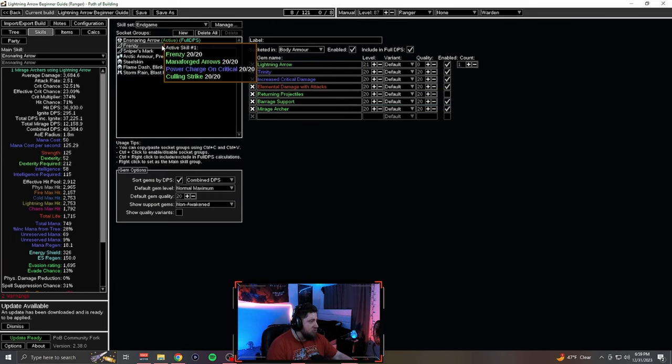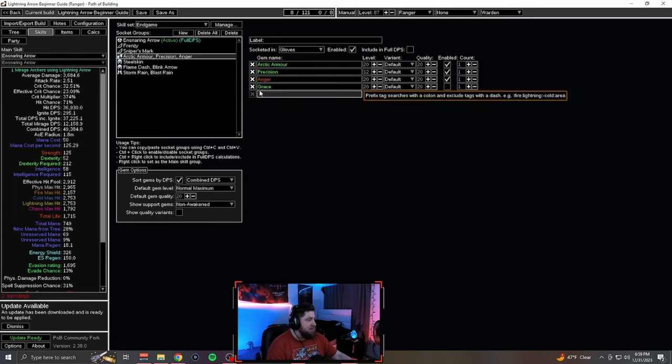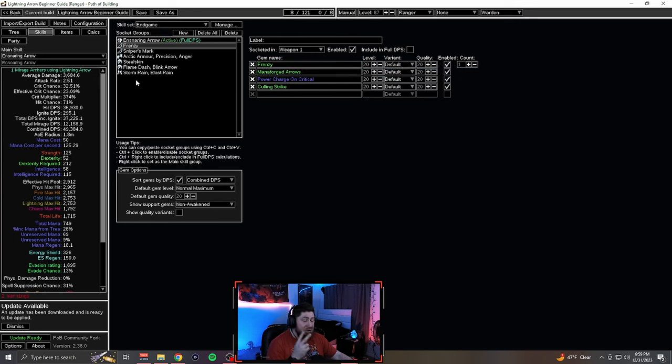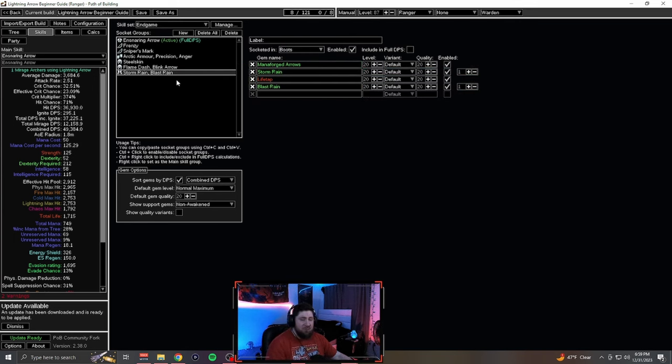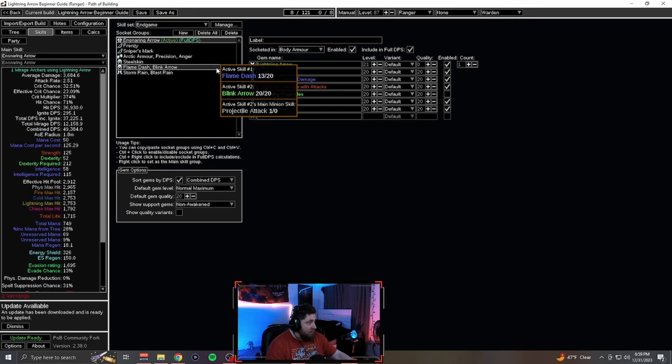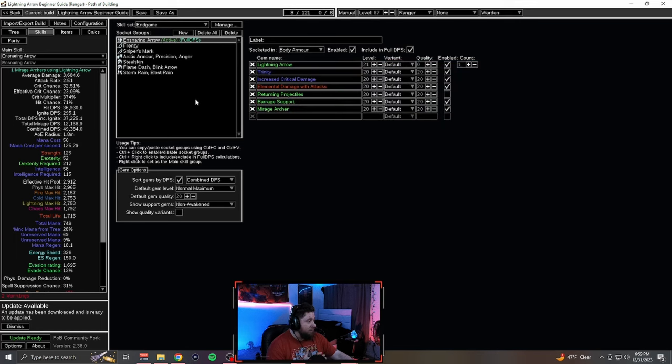You're going to be doing Mirage Archer spammed twice with Sniper's Mark. You've got Grace and Anger for a little bit of auras. You've got Frenzy with Manaforged Arrows — you're going to have two of them. And then on top of Lightning Arrow, you're going to have Storm Rain and Blast Rain, which is just super strong. You've got Manaforged for absolutely everything, which is super strong in the build, especially going through the campaign.